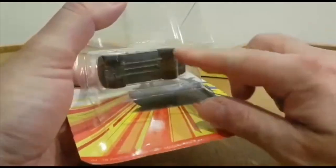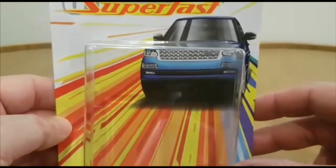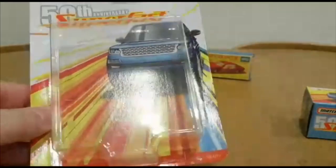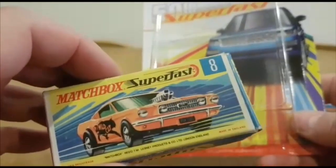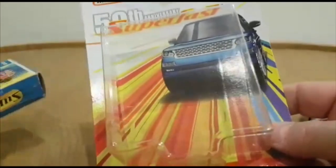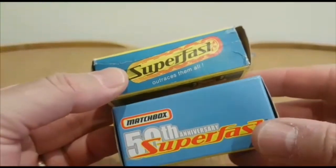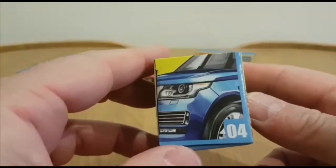I pre-cut the packaging rather than rip it, which allows you to see the artwork. I can't imagine Lesney ever putting the model over the top of the artwork. There are speed lines on the back and another interpretation of the Superfast logo with the wheel on it. The box end is quite a nice detail shot, quite attractive. Let's have a look at the model itself — it is apparently a 2018 Range Rover Vogue SE, so it's quite a current model.